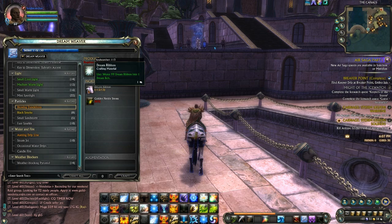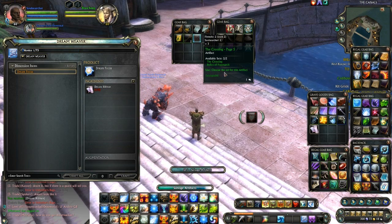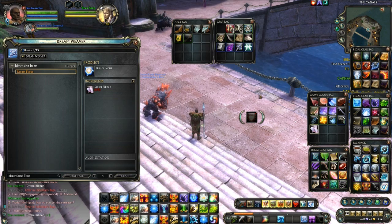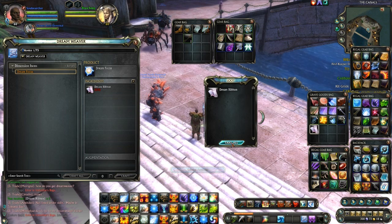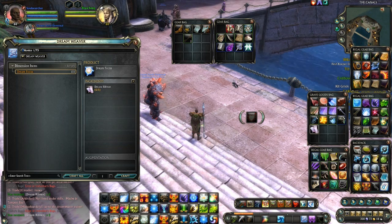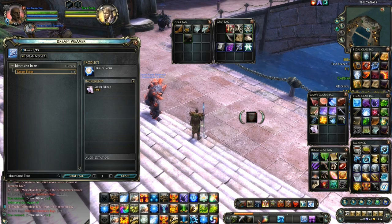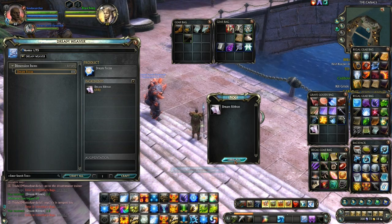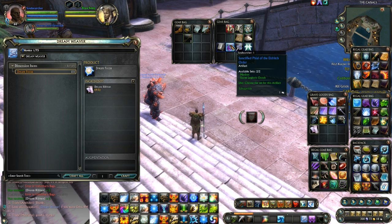The amount of Dreamribbon used goes up exponentially. Dreamribbon comes from artifacts, and the ratio is 1 to 1 - one white artifact gives you 1 Dreamribbon. A green artifact will give you 2, and a blue artifact will give you 5. This is always the same regardless of what zone or instance the artifact came from, and regardless of the level of the Dreamweaver - meaning you can break down any and all artifacts as a level 1 Dreamweaver.